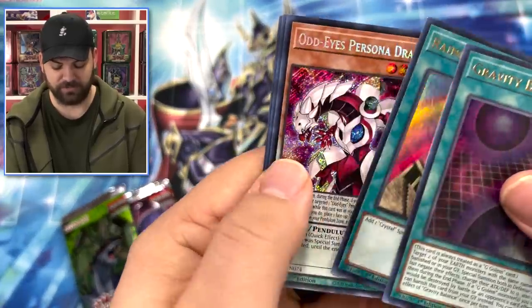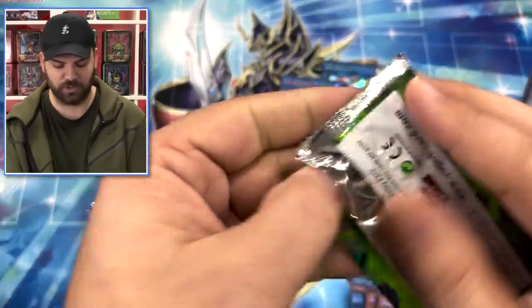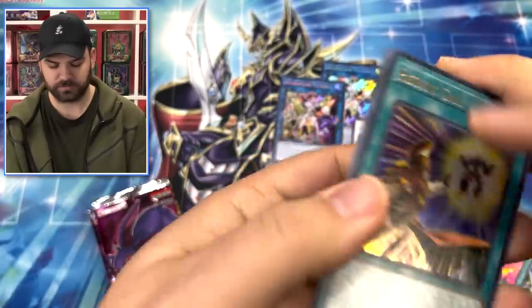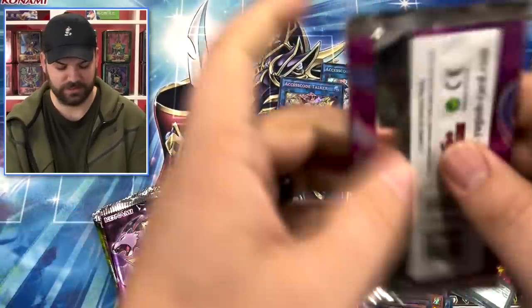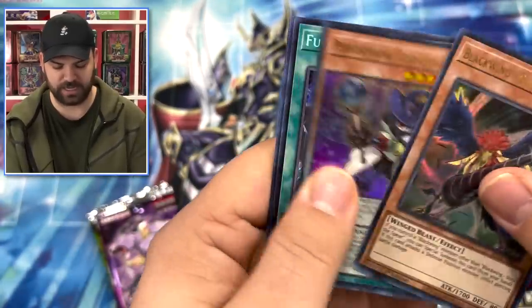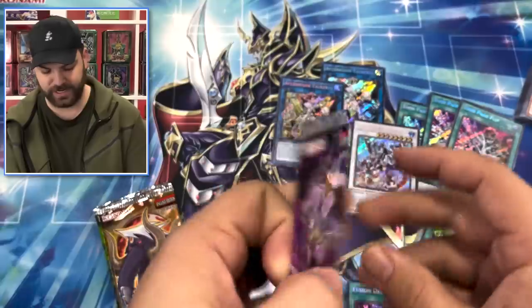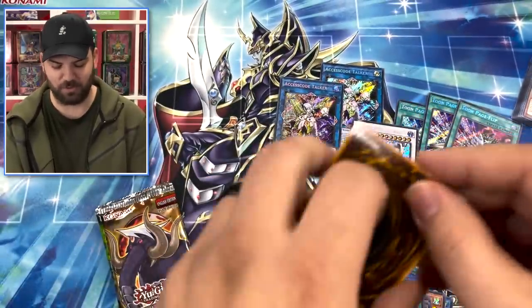I just can't believe Exodia's in here - as I keep going through this I'm like, the actual opportunity to pull an Exodia out of here just seems insane. Part of the cards guide us. This is our second box and it's already nuts - we have pulled an Access Code. I swear this box is going to have Borreload Savage.